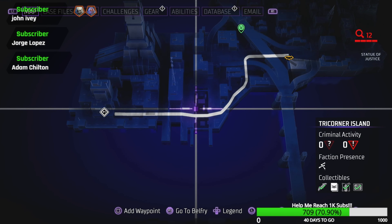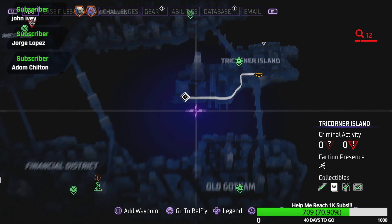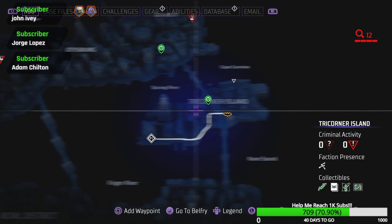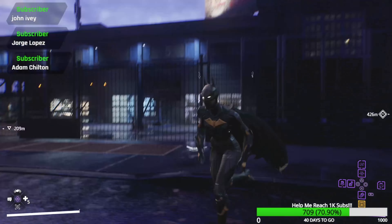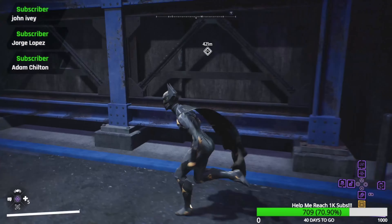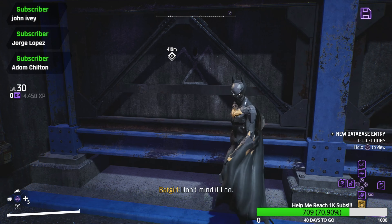Next one — the next one is going to be over here. You'll find the symbol right outside this building, climb over the fence, and then you'll find it right here — there you go. 41 up, 42.